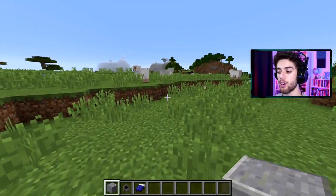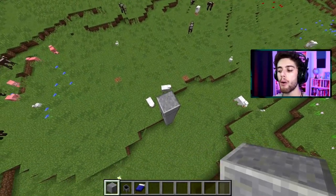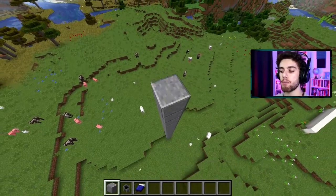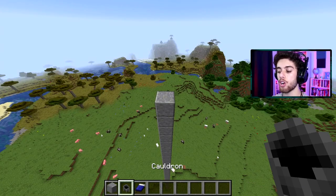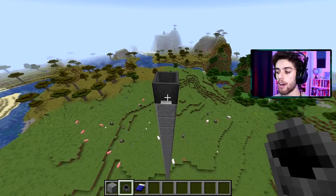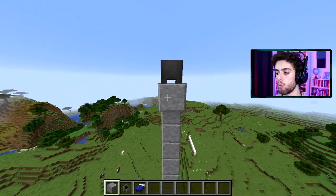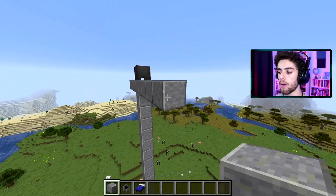First things first, take out your building blocks and we are going to start building up into the sky. You want to go about 30 blocks in the sky, somewhere around 20 to 30, but make sure you're pretty high up there. When you think you're high enough, take out your cauldron and put the cauldron right there in the middle. Then on each side, you're going to go out four more blocks, and on the other side, four more.